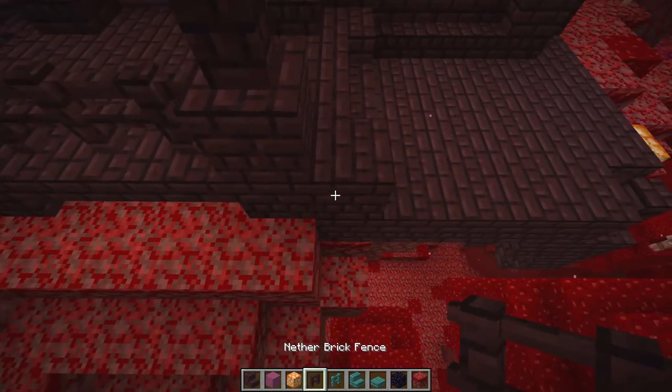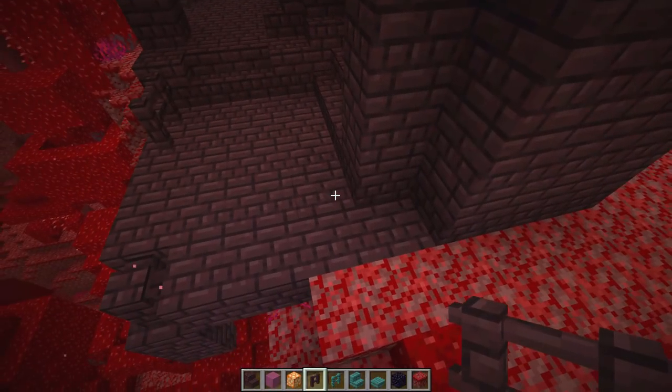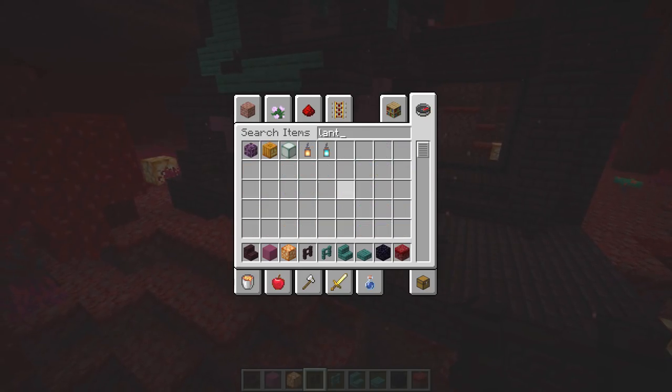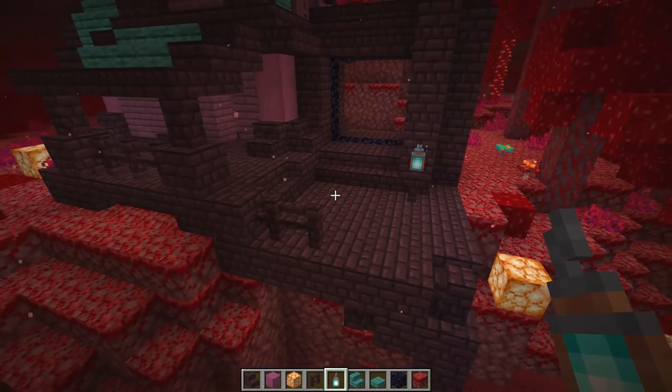We can even bring some fences down here, and I'm going to put one on this side. Now bringing in some lanterns - we got this soul fire lantern which is amazing, I got to use this! Oh look at that, that looks so cool. We can even take this one back up on this end and put another one on top here.